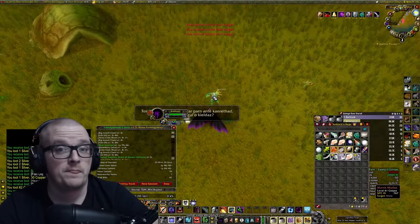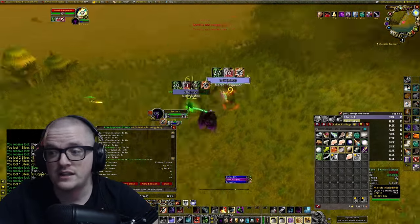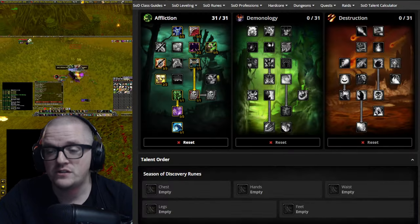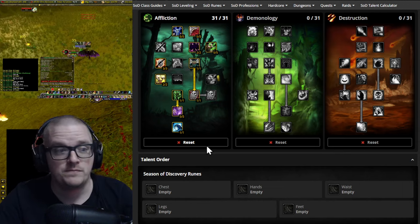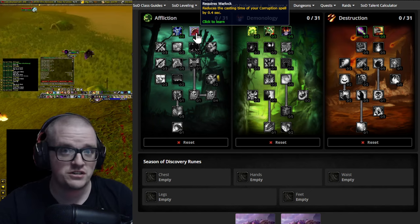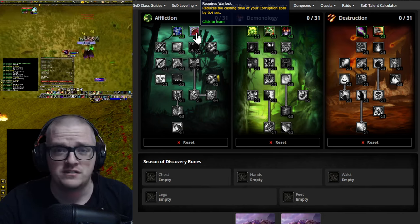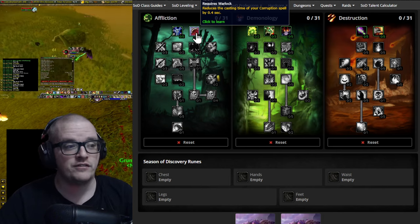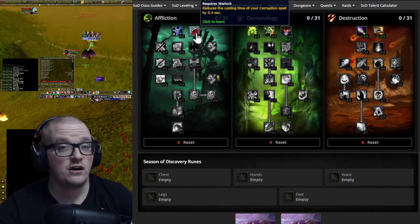I'm also missing a lot of the key runes, which would make this even better. So let's discuss the talent build I was running. It might not be the best one, and if you have any suggestions on how I could improve it, write it down in the comments below — I'll consider every kind of change. I'm not a pro or anything; I don't have super deep knowledge of this particular class in Classic, but I feel like I have a pretty okay understanding of the spec.